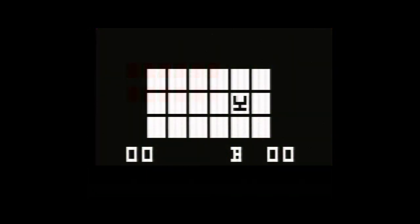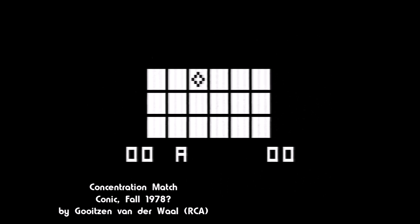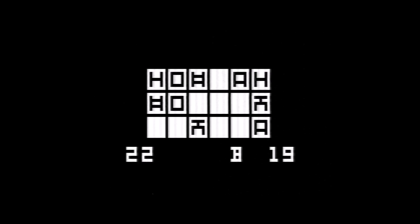RCA had a memory match game dubbed Concentration Match, completed and ready to go for its Studio 2 console when it was shelved and cancelled. The game was ultimately released by Konik after the Hong Kong-based company licensed the Studio 3 technology and game library and sold it in Europe and Asia. The game runs fine on North American Studio 2 consoles and uses the system's keypads to great effect. This version uses buttons on both keypads to each represent one of 18 tiles on screen. Players also have the option of seeing all the symbols at the start of the game depending on which button is pressed to begin. The button-per-tile setup is incredibly intuitive, and this is probably the most elegant control solution from that time.